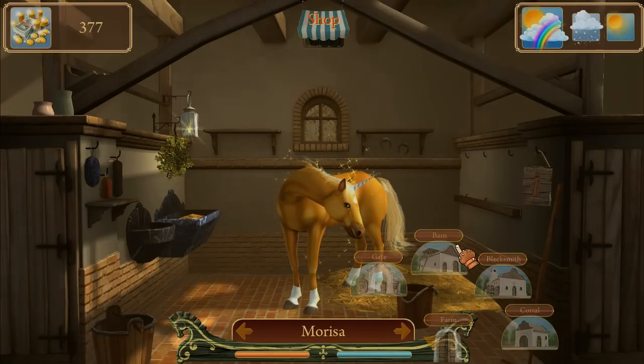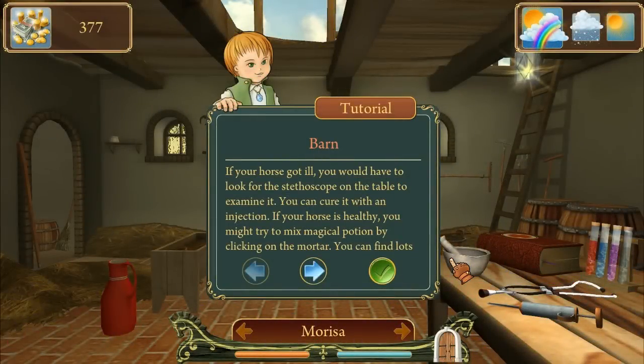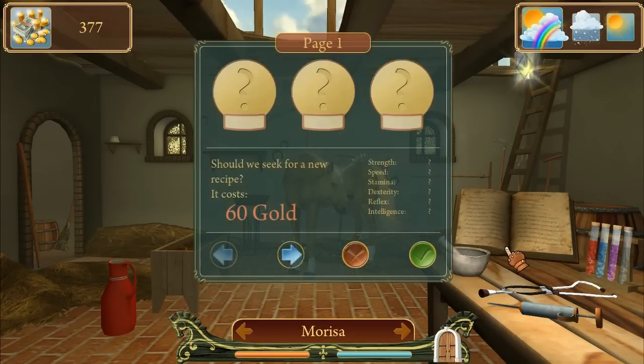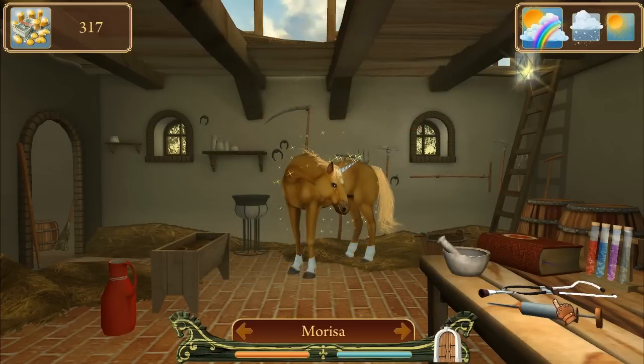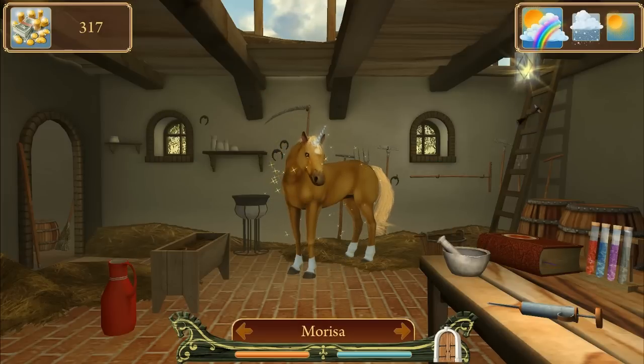Let's check out the barn. This is where you prepare remedies in case your horse gets sick. If your horse got ill, you'd have to look for the stethoscope on the table to examine it — you can cure it with an injection. If your horse is healthy, you might try to make an echo potion by clicking on the mortar. You find lots of recipes in the book, though you have to buy them. We've got a recipe from an elderly witch.